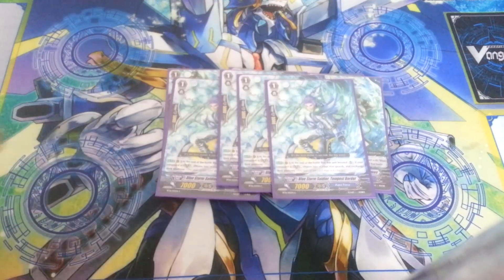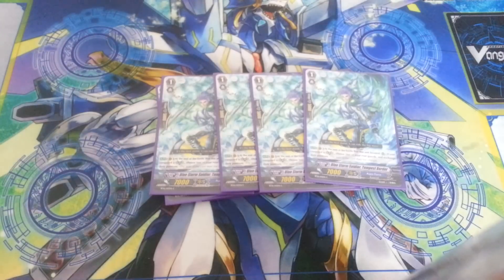Last grade 1 is four copies of Tempest Border — I call him Scouter Vegeta. He's a free Will Assault. When you're in Legion, after he boosts an attack, you can choose two Aqua Force units on the field and swap their positions. He's another fourth battle enabler. When you have him on the field, unless you're going up against Brawlers or Perdition Dragons, he's not coming off the field. He allows you to make a formation where you can actually get five attacks off while still hitting really good numbers. He's a really good card — definitely needed, and a nice 7k booster.